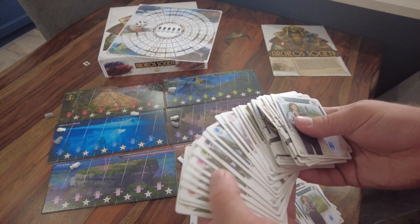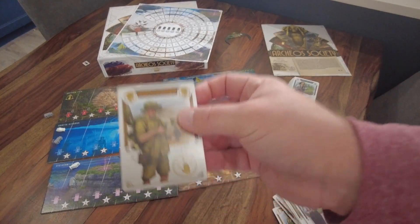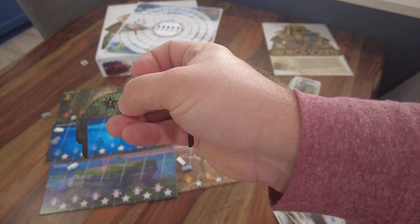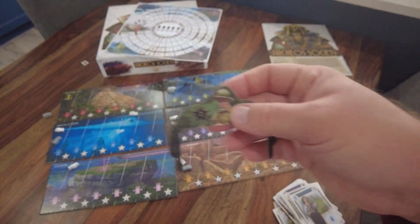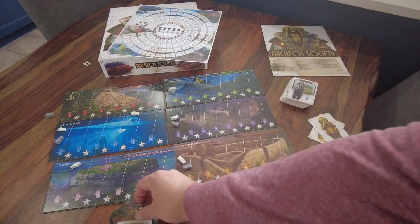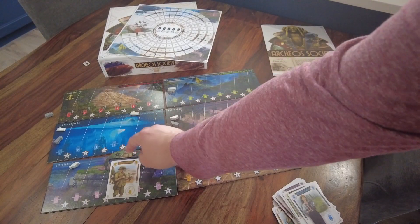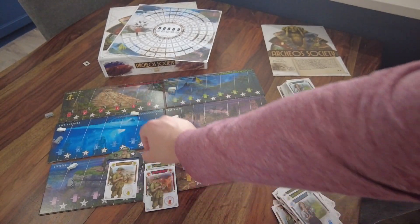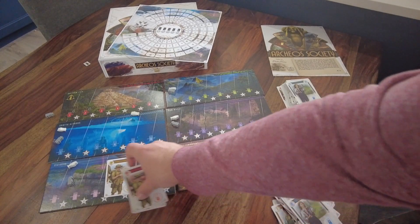The Botanist: when the botanist is your leader, you take the botanist token, which gives you two points instantly. If you still have the token at the end of the season you get an additional two points. You can also take it from yourself by playing another botanist expedition, gaining two more points each time — the botanist can really rack up points if played wisely.